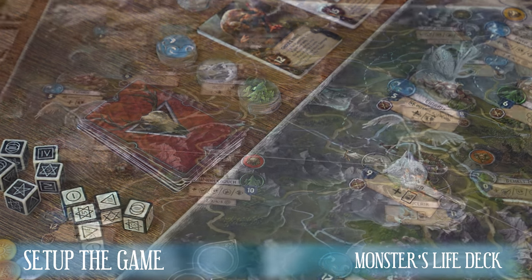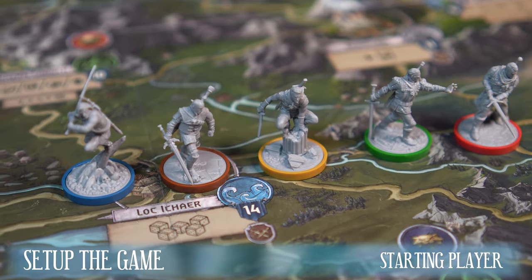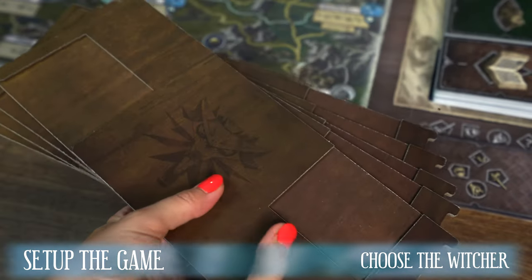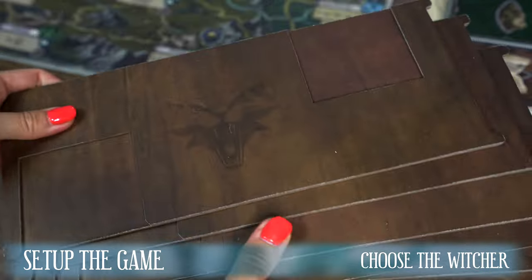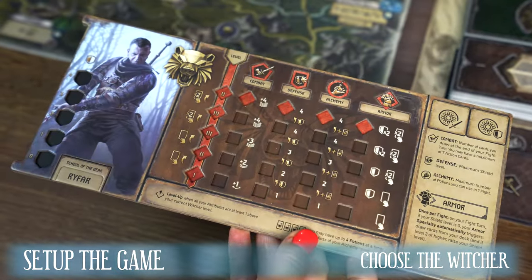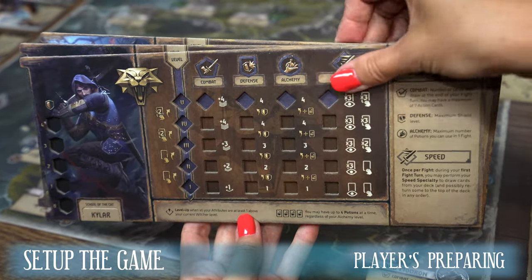The stage of preparing the game board and common components is over. The person sitting to the right of the first player starts — that becomes the player who has recently read the Witcher book, or choose him in any other way. The first player's neighbors shuffle the covered Witcher boards so that he can see them and draws two boards. He then chooses one of them and places it in front of him. This is the Witcher he will play with. The unselected board returns to the pool and the next player draws his Witcher the same way. The first player makes the choice last. You can also assign Witcher characters in any other way you like.